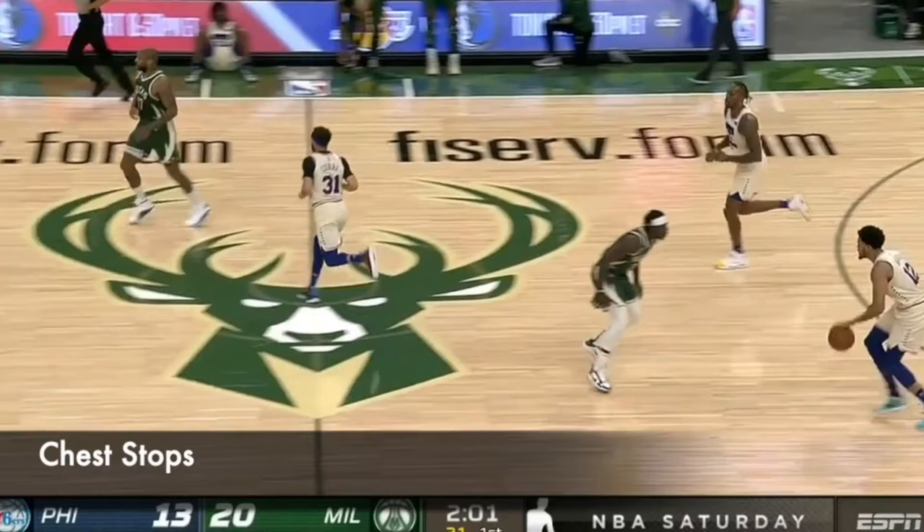Today is episode one of our five-part series on Drew Holiday's defense. Episode one will feature his on-ball defense with three points of emphasis: first is chest stops, then beating the offensive player to the spot, and third is hollowing out.